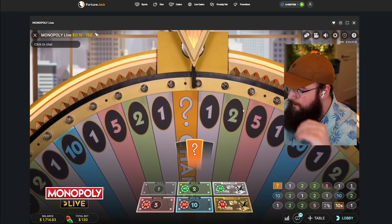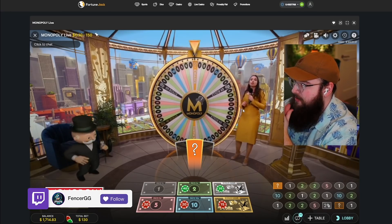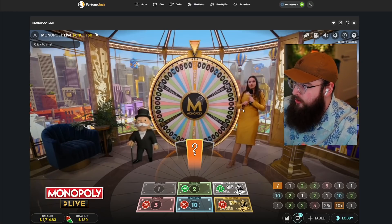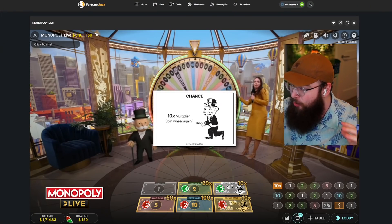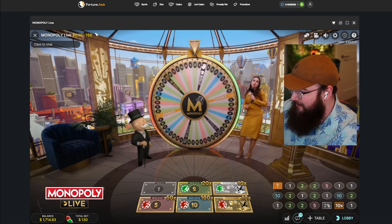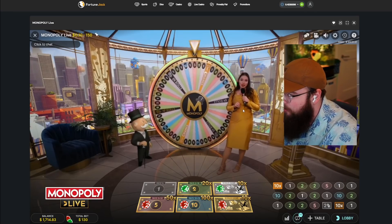Yes, we got a chance! I love Monopoly just because of the chance, man, it makes it so much fun. We need the multiplier to hit here — we need the whole wheel to light up. Don't be orange on the wheel, light up... yes! It's a 10x multiplier! A 10x multiplier — I had a video just like this the other day where I hit a 10x multiplier.